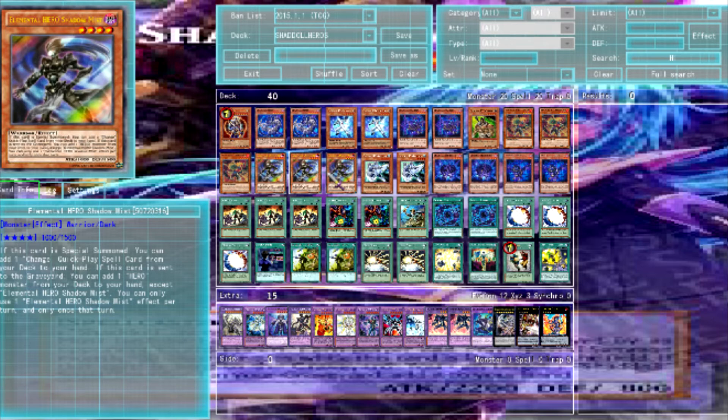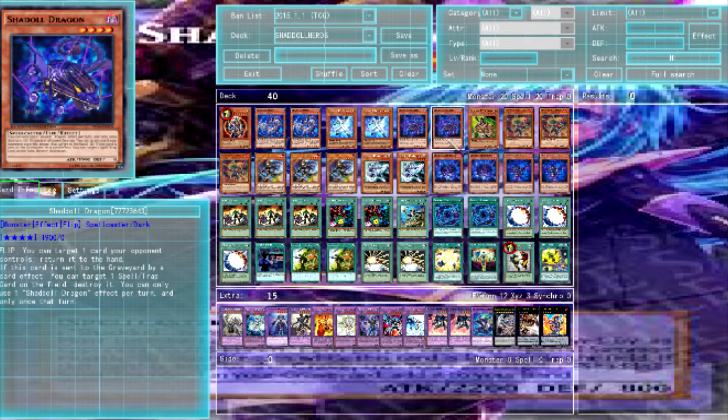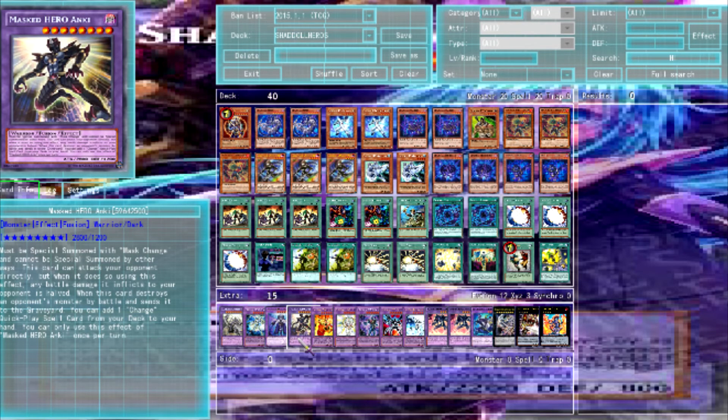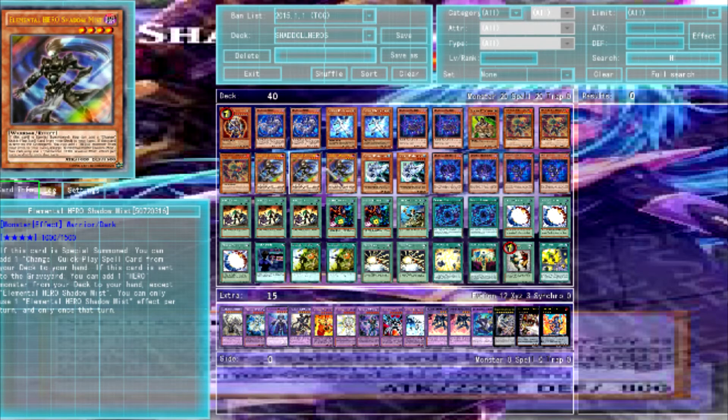But if you Special Summon, you add one Change Quick Play, and the Change Quick Plays are really good in this deck, because you can make Dark Law. The deck really likes to sit on Dark Law, or the other one which isn't out yet, which is Anki, and I'll be getting over to him also. Shadow Mist is really good.